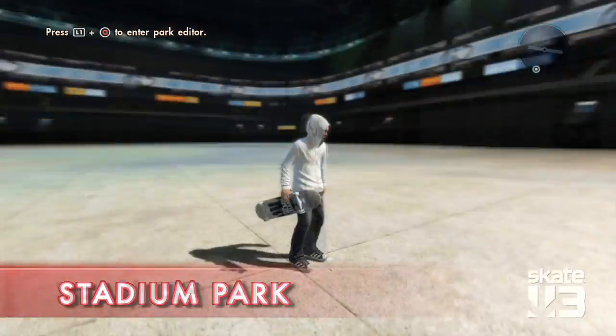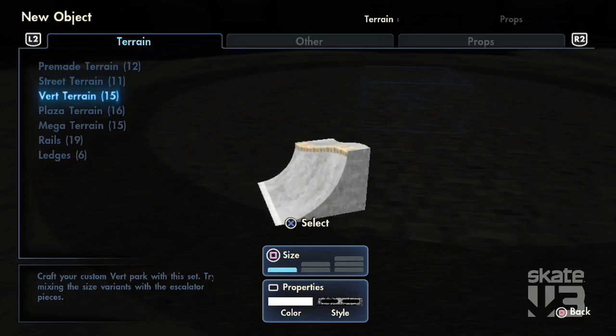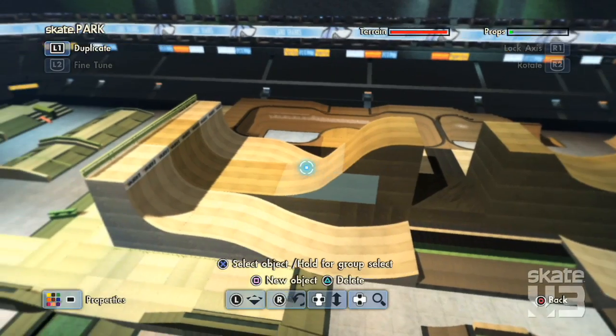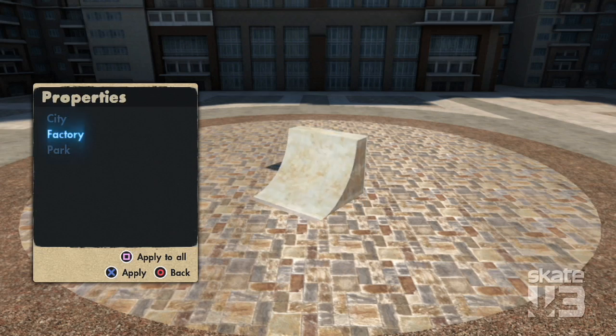Essentially you get component pieces and chunks for types of parks you want to build, like a basic street park, or a revert park, or a plaza park, or at the very end the mega park. You can mix and match any of the sets as they get unlocked through your progression and actually change it up between three styles.